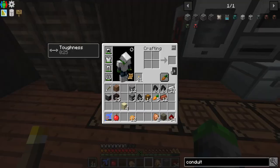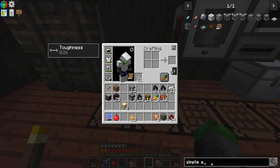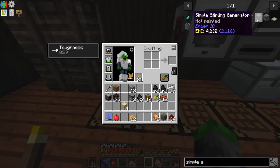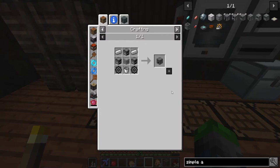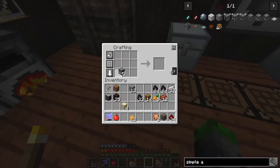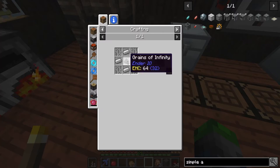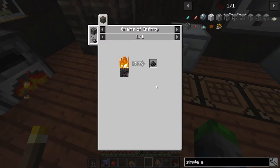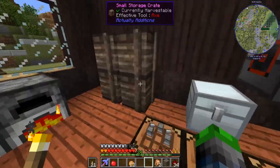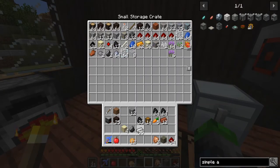Let's work on making a simple alloy furnace. We're gonna need three furnaces, we already got those. We need two iron up top, and a simple machine casing. Oh, this is what psychotic butcher was talking about! Let's go ahead and test this bad boy out.